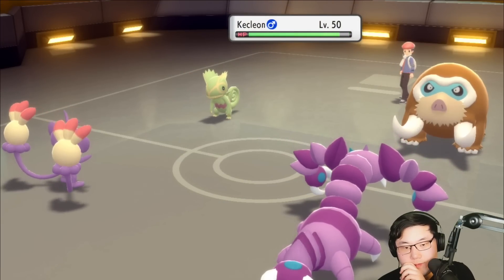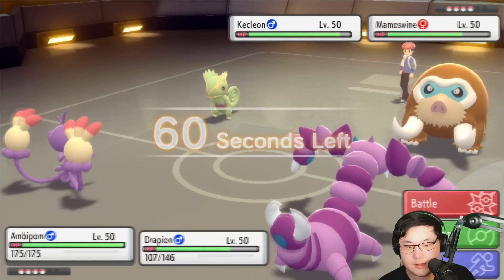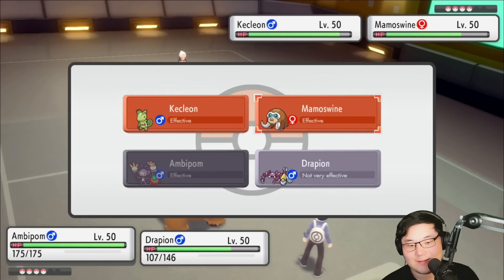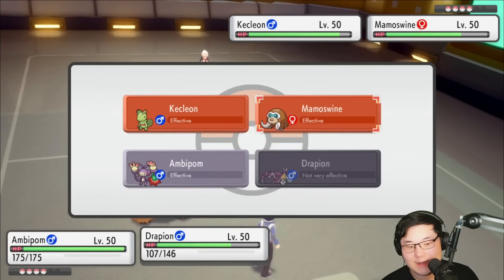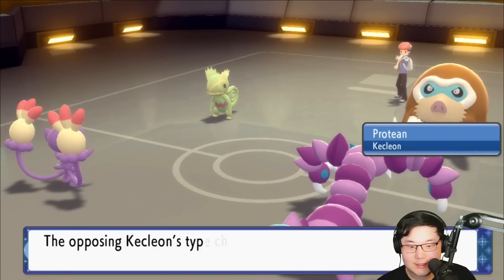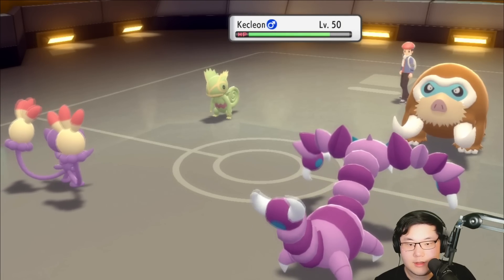Let's see. Life Orb Kecleon. Drapion is slower. I wonder if Night Slash can guarantee the knockout here. Because I can Fling my Drapion and go for the Night Slash and get a guaranteed crit with Sniper. I kind of like that idea if I set it up. We're going to see Sucker Punch — don't crit my Ambipom. Okay, we're good.